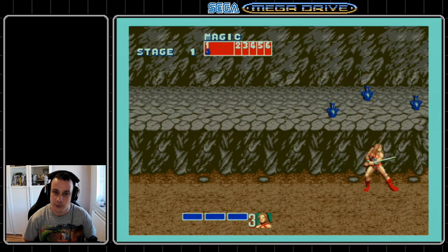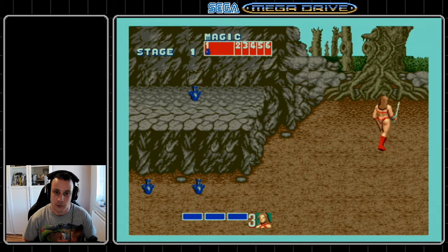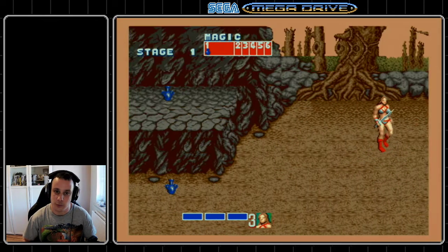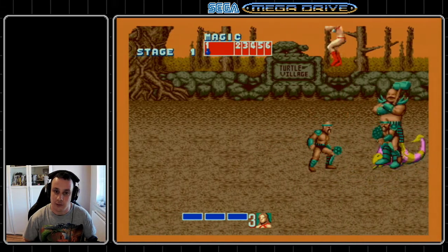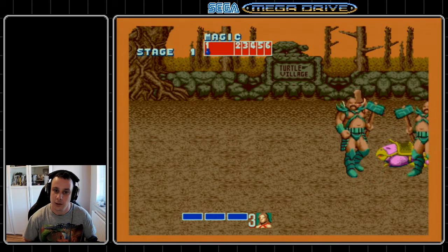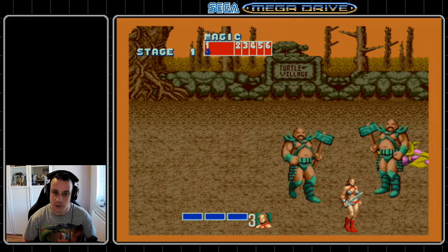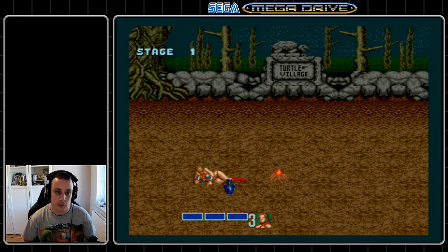The difficulty with a downstab is that enemies will dodge out of the way most of the time. The trick you can use is that enemies always dodge downwards, so you can go to the bottom of the screen and they can't dodge any further down — your downstab will always land. The bad brothers at the end only have 32 health, so only two downstabs to finish them off, and that's the end of stage one.